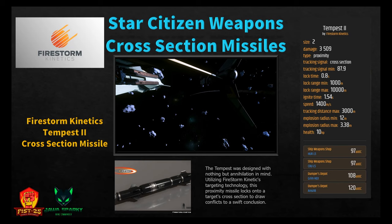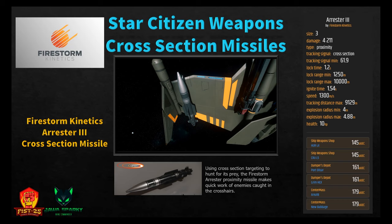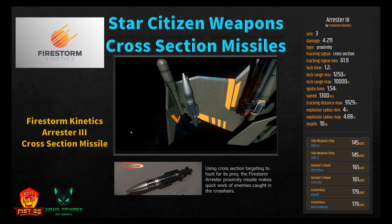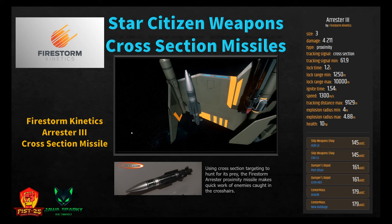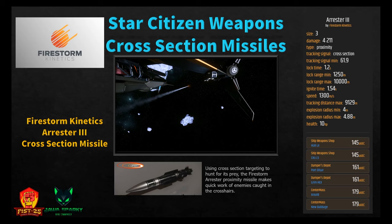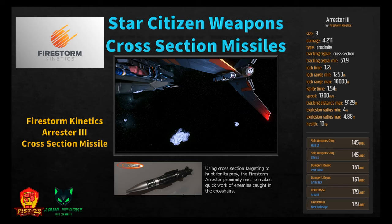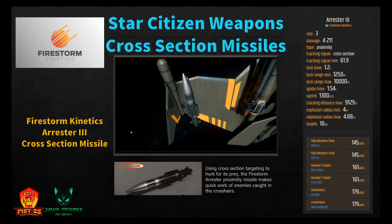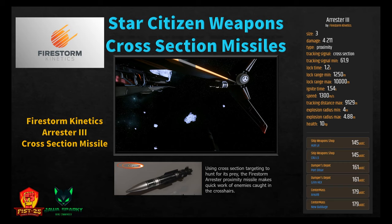One of my favorite size three missiles is the Arrestor 3 cross-section proximity missile. It does 4,211 damage with tracking signal minimum 61.9, lock time 1.2 seconds, minimum range 1,250 meters, ignition time 1.5 seconds, speed 1,300 m/s, tracking distance 9,129 meters, and explosion radius 4 to 4.88 meters. Available at Crew L5 or Hurston L4 for 145, PO or Grim Hex for 161, or Area 18/New Babbage for 179 Alpha UEC.